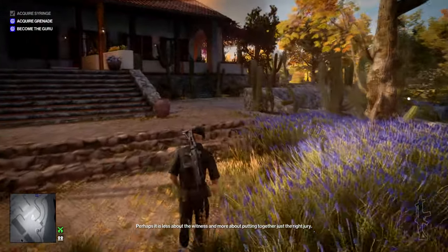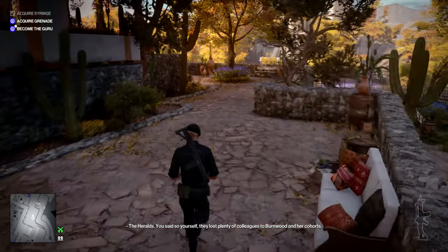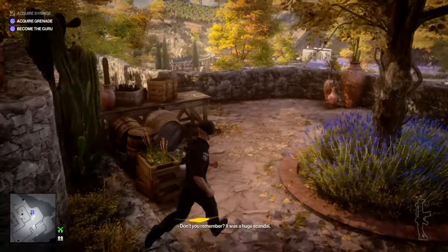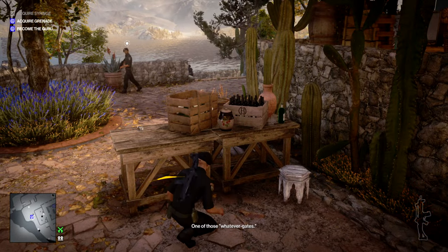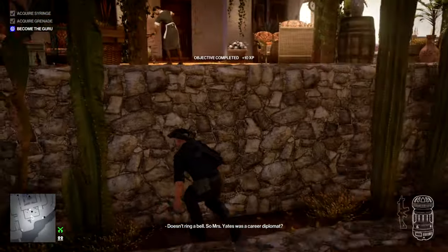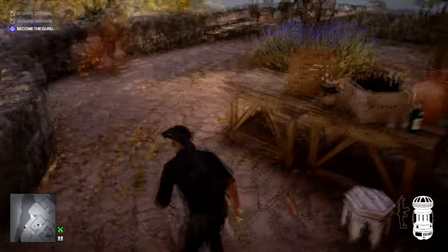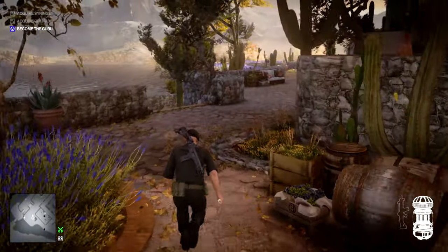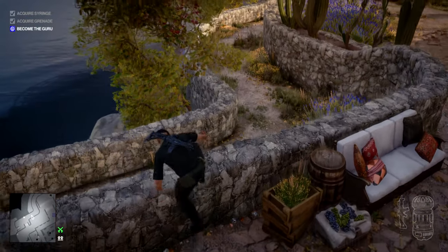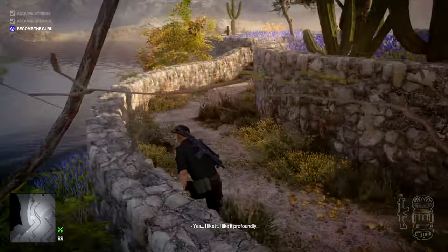Next on our to-do list, we need to obtain the emetic grenade — another of the deluxe items for this escalation, one of the things you unlock by completing it. It's just on this table here, which is the main reason why you probably need a disguise that won't get you spotted by all these people. Now we have the grenade, which is the second of the two items needed to become the guru, so now all we need is the actual guru disguise.